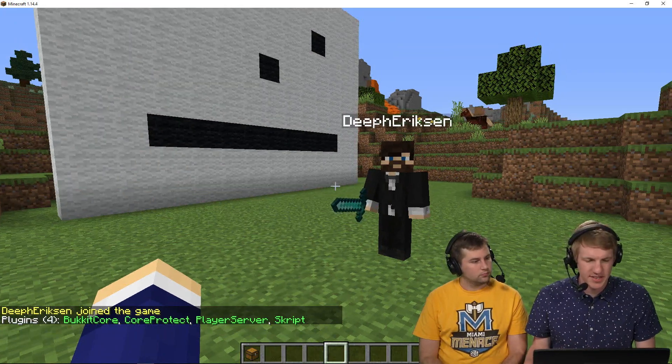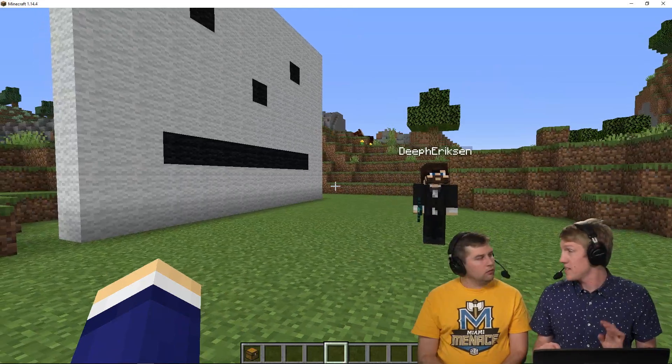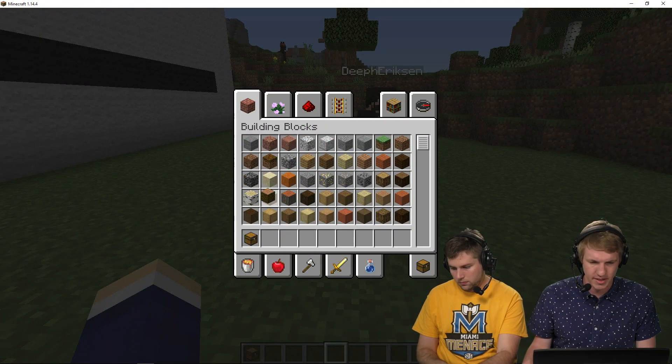Our server's back online and as we can see in the plugin list here, CoreProtect is installed. So now to test this plugin out, what I need you to do is place a few blocks and break some stuff. Place things, break things.